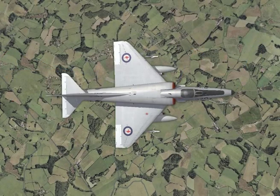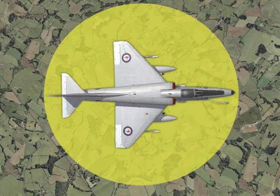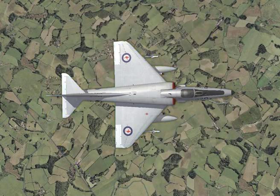Early infrared missiles could only track targets from the rear, where they could see the heat of the engine. More modern IR missiles with improved seeker heads can track targets from any angle and are often called all-aspect missiles.